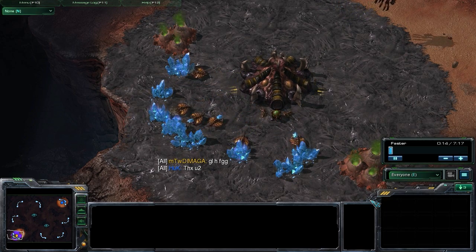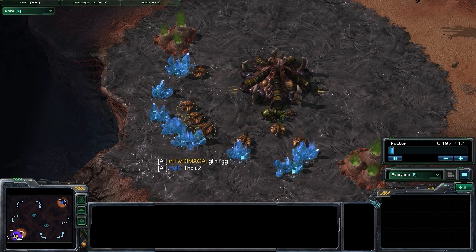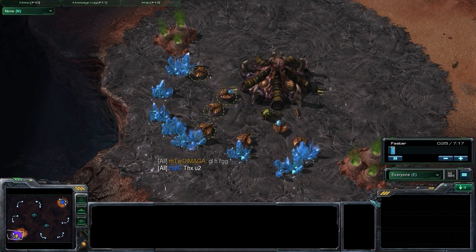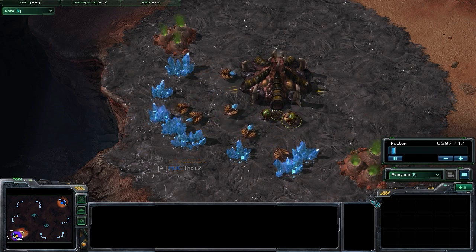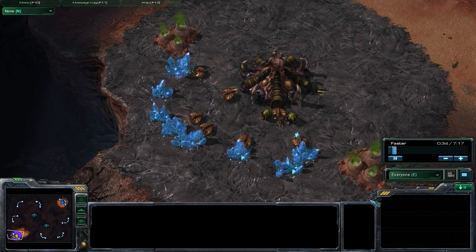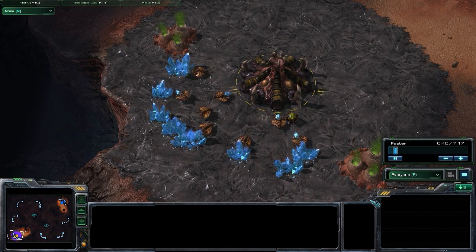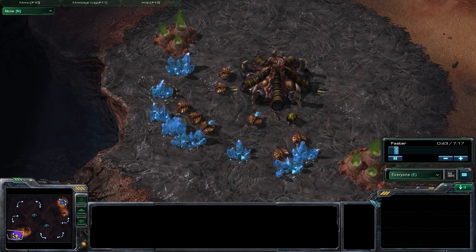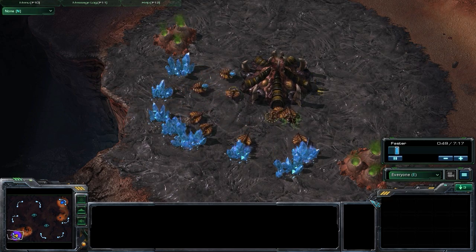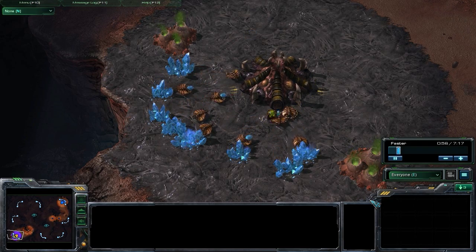Today we're going to be taking a look at a Zerg strategy. It's going to be Speedling Roach. The important thing to note about this specific strategy is that we're going to be seizing an opportunity — the fact that our Protoss opponent is not playing aggressively. He's not going for that early 1-gate or 2-gate Zealot pressure. He's playing pretty passively, probably planning on expanding or just trying to tech up fast.